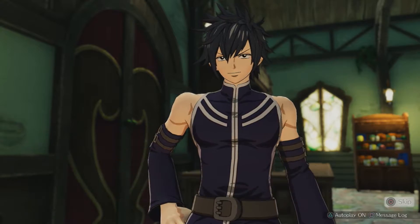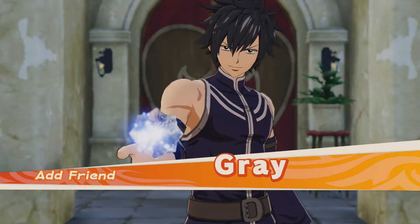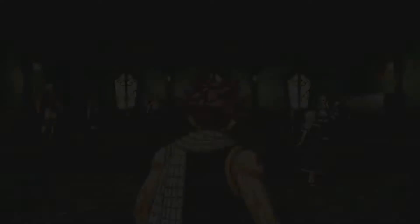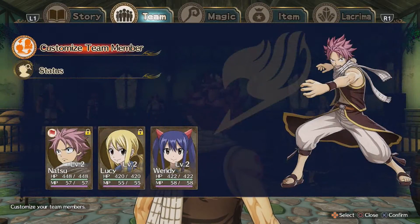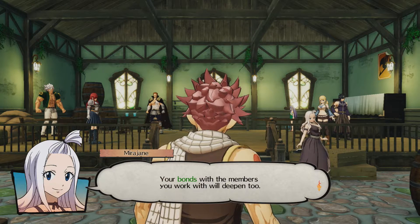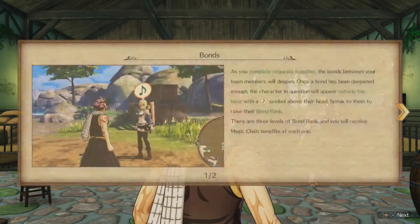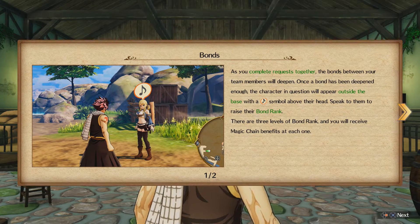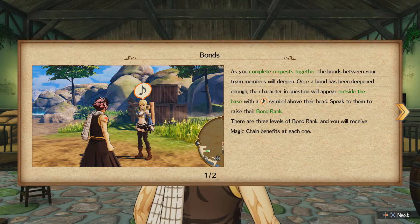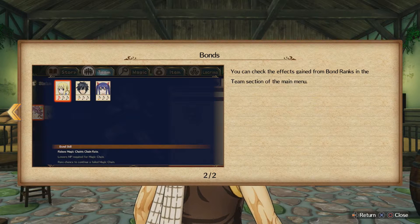Grey is our friend now. Add friend — why does it say 'Add Friend' like that? It's like Super Mario Sunshine 'Shine Get.' There's more requests — your bonds will grow, and the bonds with members you work with deepen too. Deeper bonds mean stronger chains, so doing requests together is pretty important. You can check it in the bond menu.